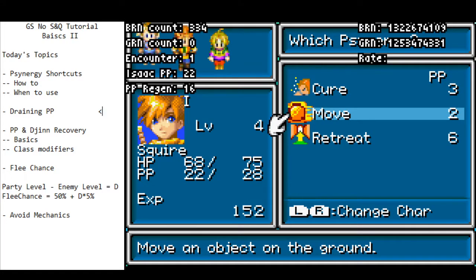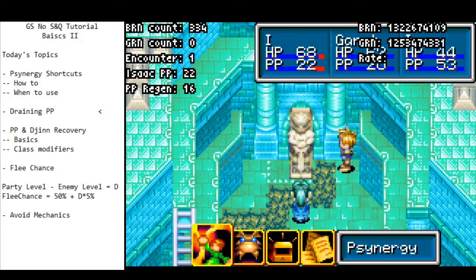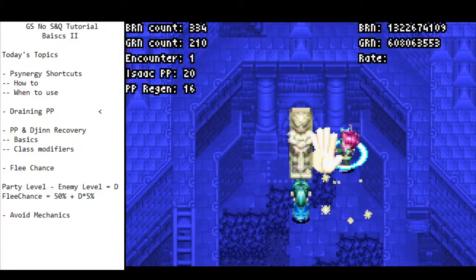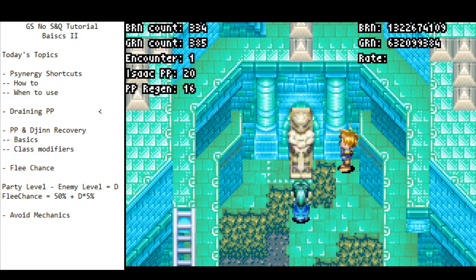Now we should talk about draining PP. Draining PP is something you'll have to do at various points so you can set up for the retreat glitch. It's important to understand how you can drain PP as fast as possible. The fastest way to drain PP is a technique called move cancelling, which was found by a guy named FX. Basically, if you cast move on an object and then cancel it, that is the fastest way to drain Synergy — it's very, very quick.